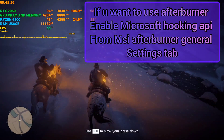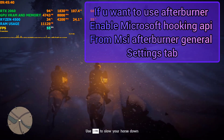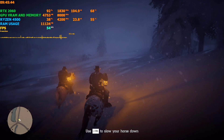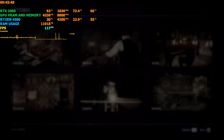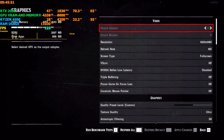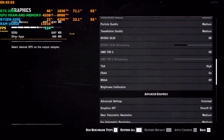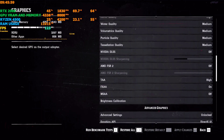MSI Afterburner is compatible with this MSI hooking overlay activation. Right now I have not activated the mod and I am playing on 1080p with every other setting being a mixture of high and medium, with some set on ultra also.